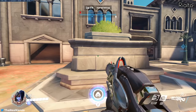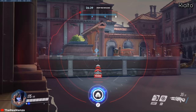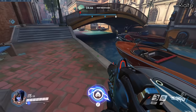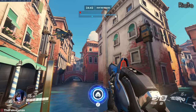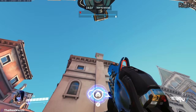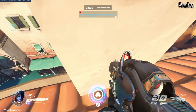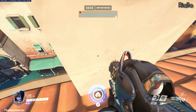For the last map, Rialto — on the second point, if you stand by the edge of the water, you can grapple and land by the edge to have an interesting spot to hold the point. There is also a spot by the water: if you take the boat, you can grapple around the left side of the chimney, land behind it and balance yourself to view the entire second point. Though you're likely to die by falling into the water, so do this at your own risk.